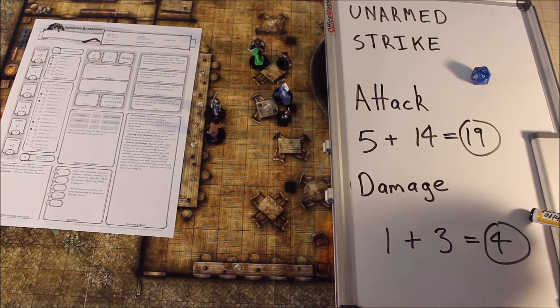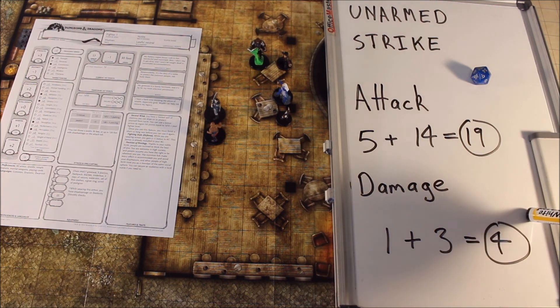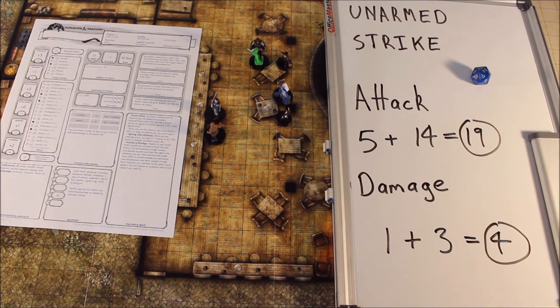Which is essentially this. Then you do 4 points of bludgeoning damage. You can decide to just knock out your dwarf, or if it would kill the dwarf then you would kill the dwarf if you want to. The dwarf probably doesn't have any more than about 4 hit points anyway.